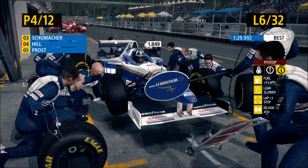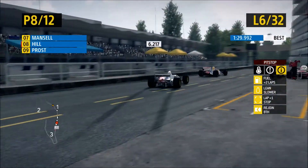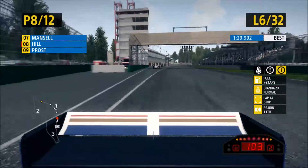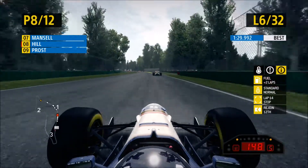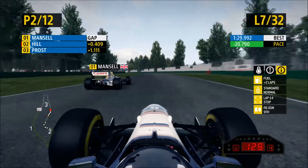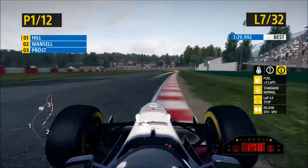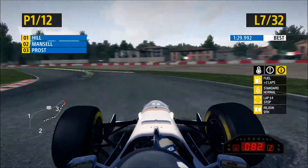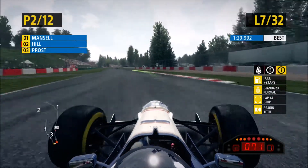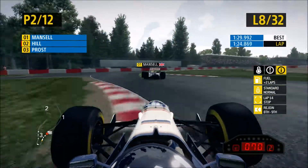We're in the pit lane now for our first scheduled pit stop. There's been a lot more action in this episode than the past few. Coming out right behind Nigel Mansell, hopefully we can get him in the next few laps. Prost has jumped everyone to get into third place. On lap seven, better exit from that corner again - going around the outside of Mansell, braking down into the corner, going to the curb, but running wide again. I had trouble with that corner basically every lap.